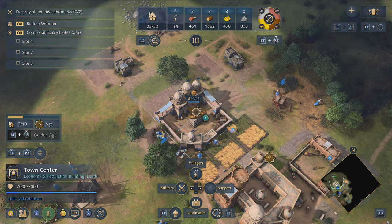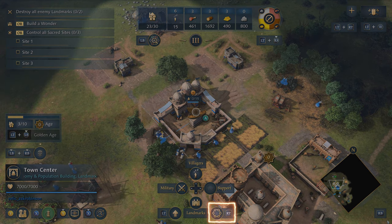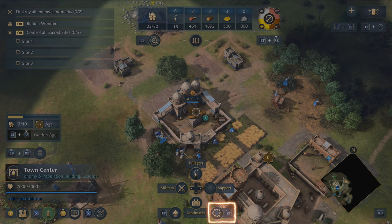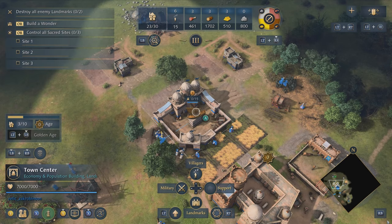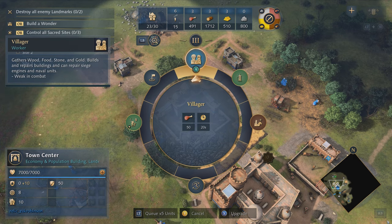With any unit or building selected you can also open its radial menu, which contains all of the options available at that unit or building. If I hold right trigger I can see the radial menu for the town center, and from here I can see all of my options including training a villager.